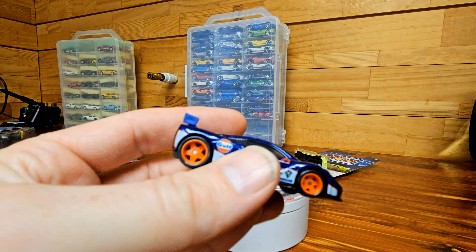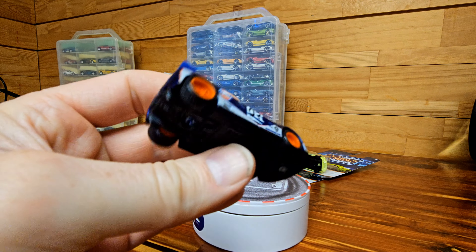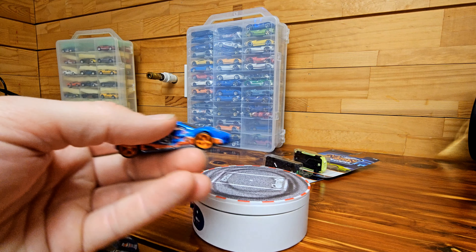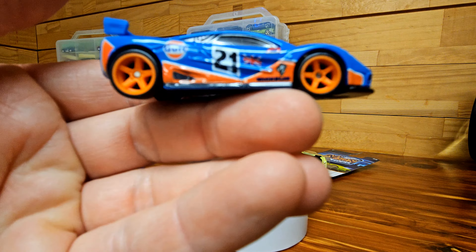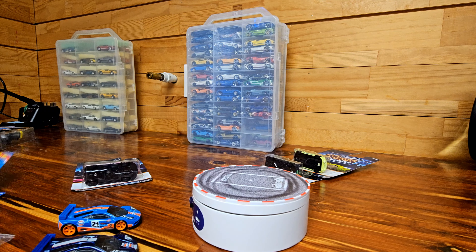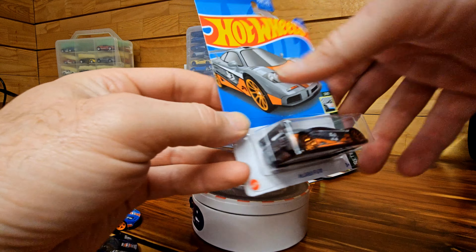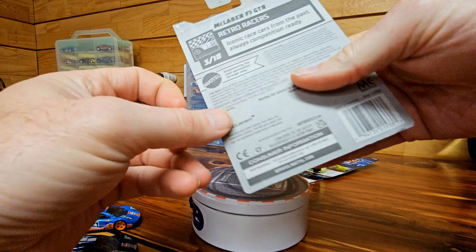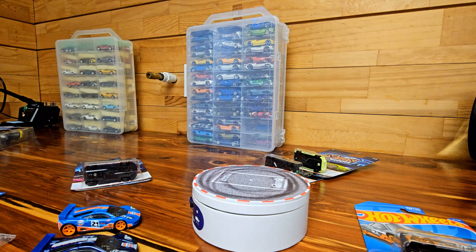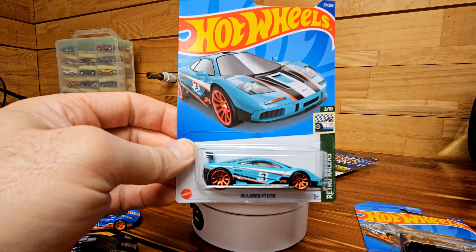Can't seem to get this camera to focus, but there it is — five spoke orange real rider rims. Then there's this one, also a golf version from a couple of years ago. Those are the only two I ever had loose. Then I had carded versions from a couple years back — this was 2021, number three, and I think this one was also from that same year, a different color.